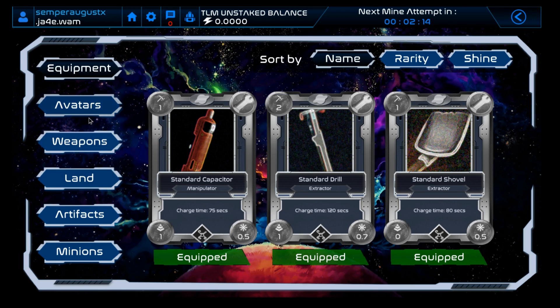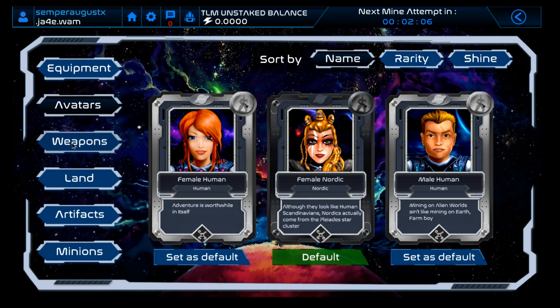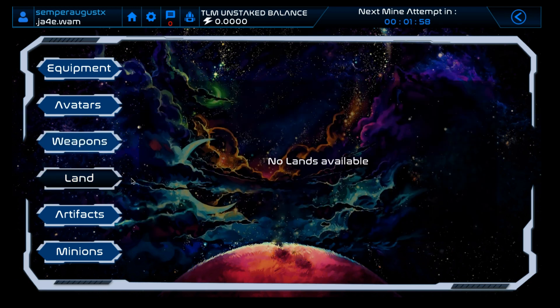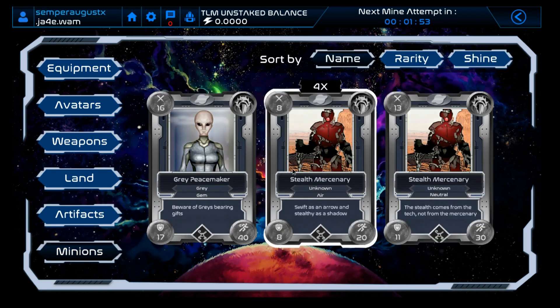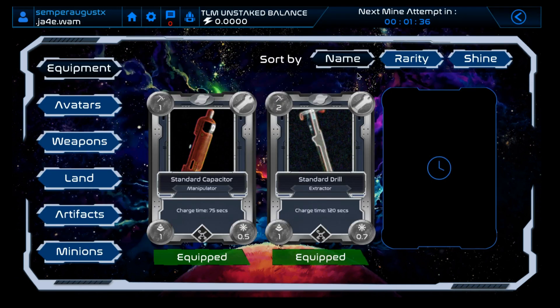Looking at my inventory: I've got three different avatars — you choose one when you launch the game and I've bought a couple more. There are weapons but I'm not using them yet since the Thunderdome isn't live. No land or artifacts, but I do have a couple of minions — a Great Peacemaker and some Stealthy Mercenaries — which you use in the Thunderdome.